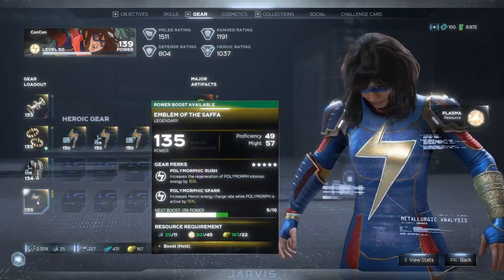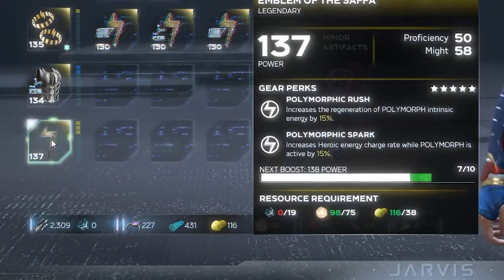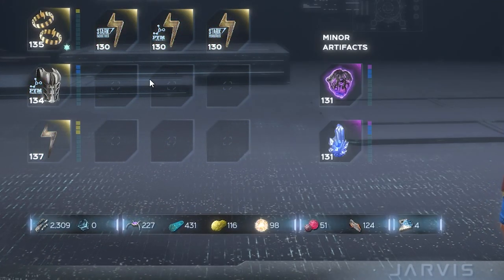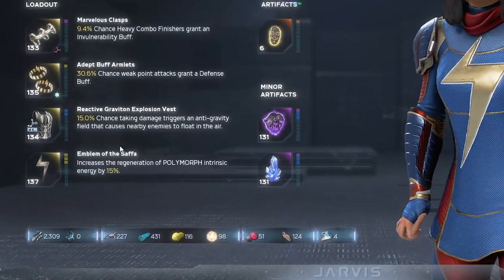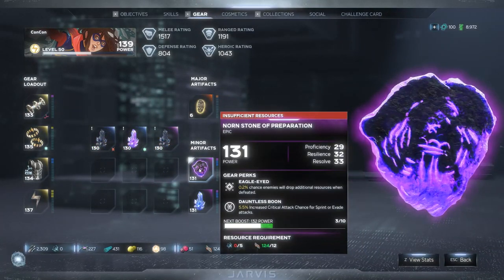In this video I'm going to show you how to get upgrade modules and probably the best ways to farm them. Upgrade modules are a resource that you need to use to upgrade gear from 130 to 140, and you need quite a lot of them to do so.